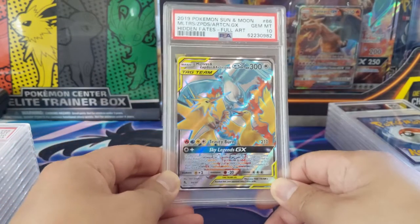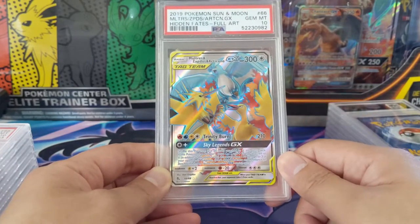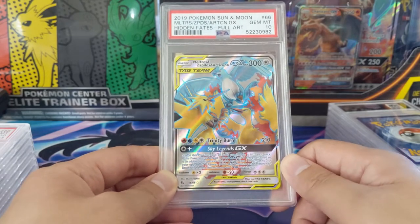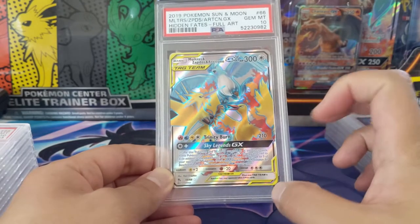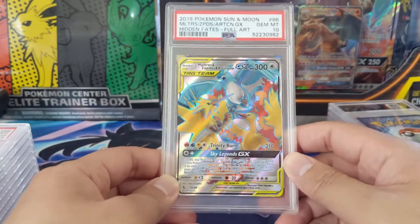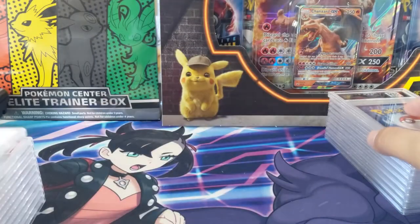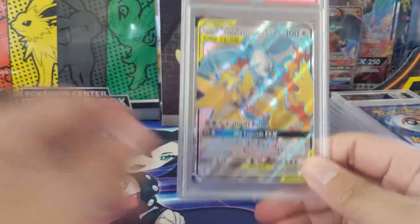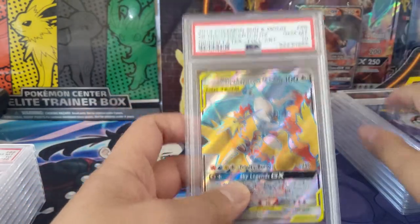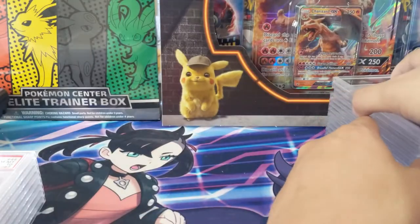Coming back to the Birds — the base art only got a 9, but the full art we did snag a 10. This is probably my least favorite of the different artworks, but it's still pretty cool. This was back when full arts were very two-toned — the Pokémon had a color and the background was all solid. We have three Pokémon here so the art is still pretty good. We got more Birds, another 10 — actually we got five of them, all Gem Mint 10s. Super good print quality.